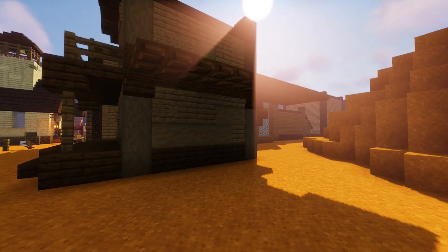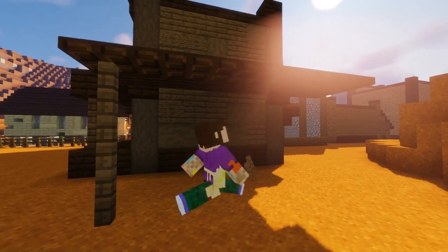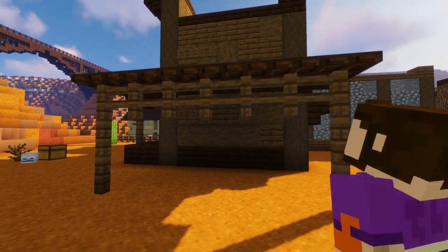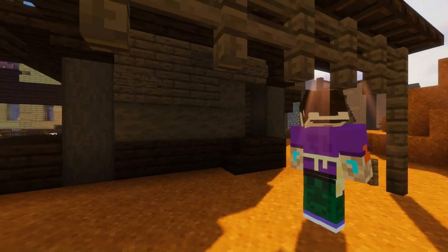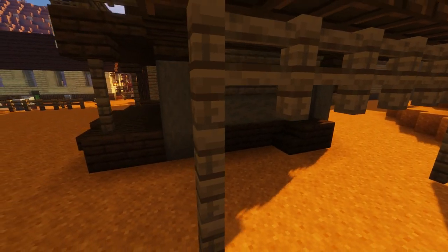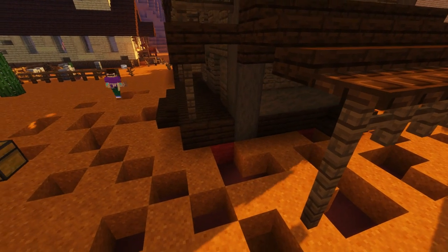For the supports, just add three spruce fence posts underneath each corner of our workshop roof. Then I'm going to add one more dark oak door leading out into our workshop.